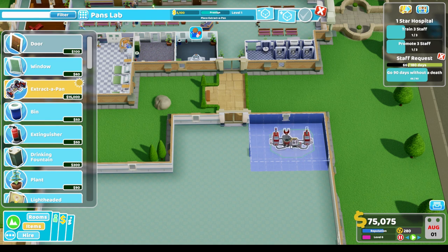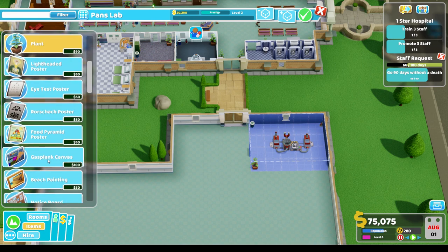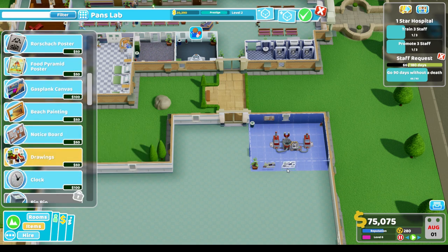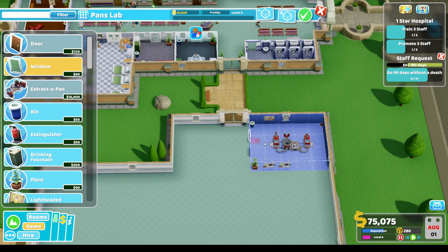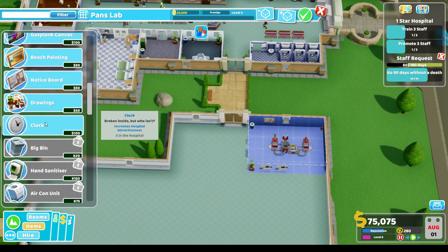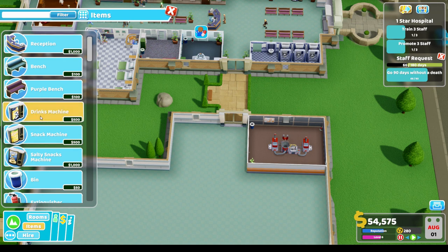We'll place the massive piece of equipment pretty centrally in the room. We'll make sure to grab a bin, a fire extinguisher in the corner, a plant, a notice board, and some drawings. Prestige level three - we'll grab a window too. Opened up for business. Let's quickly grab a drinks machine and a salty snacks machine with a bin right there.